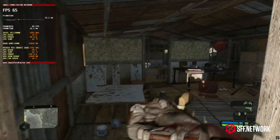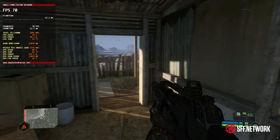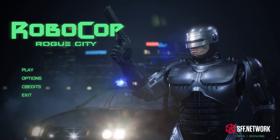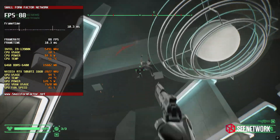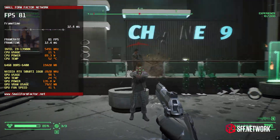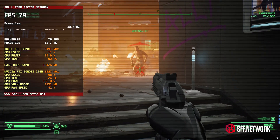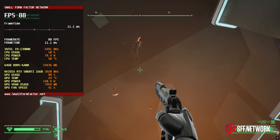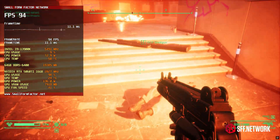Setting DLSS to balanced mode puts the FPS in the low 50 range. Now let's go from a tropical island to the mean streets of 1980s Detroit with RoboCop. RoboCop is an Unreal Engine 5 game that ran very well on the 5060 Ti at 4K. DLSS was set to quality and lumen reflections were turned on. This yielded roughly 60 FPS plus or minus a few frames. Turning off DLSS entirely and using DLAA dropped it into the 40 to 50 FPS range, which is still well above the 30 FPS quality mode on PS5.